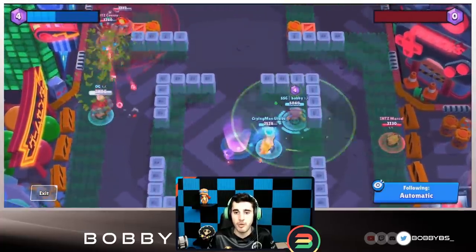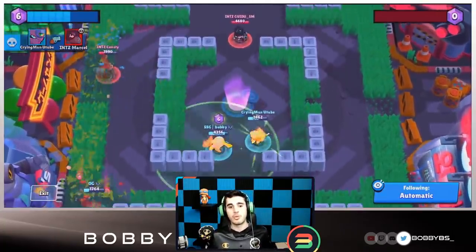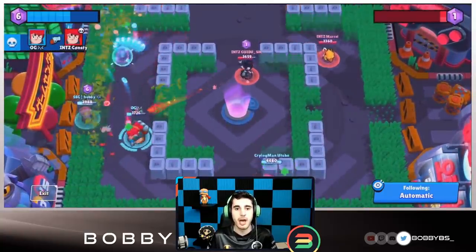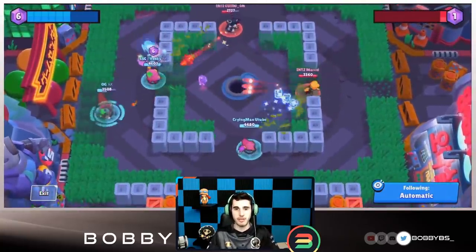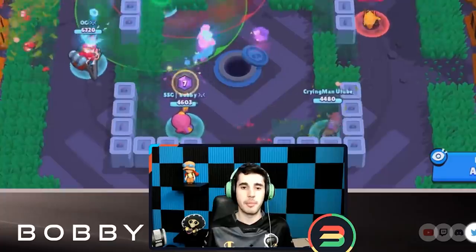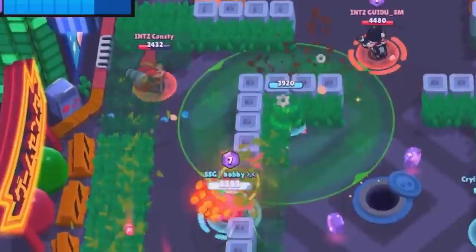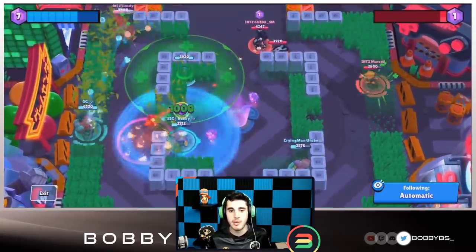They also have Crow, who is pretty good nowadays considering the gadget is extremely broken. We're up four to nothing already — really good start. Cryman uses a super and I get a quick auto-aim pull on the Crow for the kill — six to nothing. OG is bodying his lane. Sometimes I go to OG's lane because Pam versus Pam is very aggressive. I help out over there; I have my super but my pull barely misses.